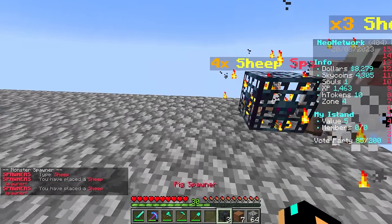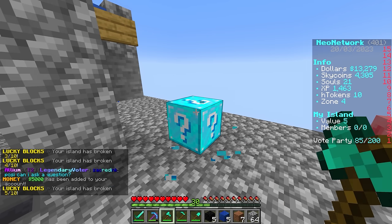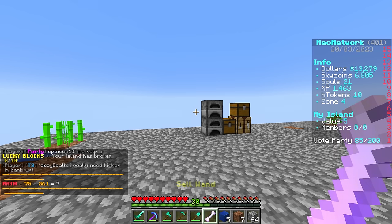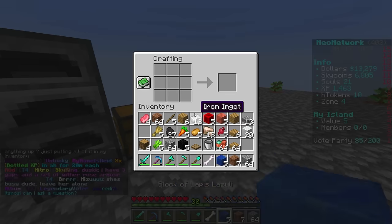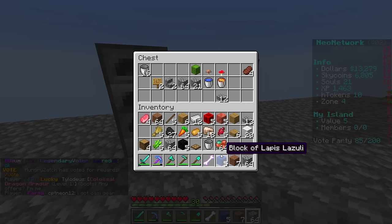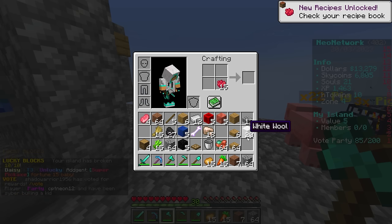If you do /soul shop, you can buy things like an infinite lava bucket, a random spawner, and you can even buy permanent ranks on the server - you don't have to pay any money, you can just grind and get everything. Now let's go through our lucky block - there's a potential we get some really good stuff. We got all these little value blocks, 5,000 dollars, and a sell wand which is really cool. If you do /merge sell wand, you can combine them - the function is you right click or left click on a chest and it sells everything in there automatically.